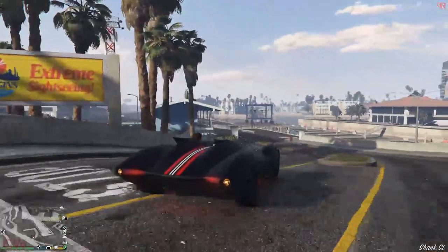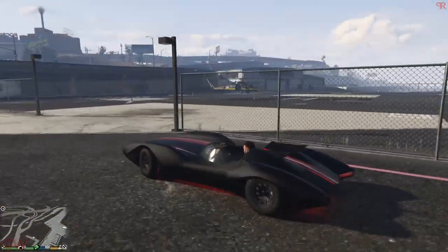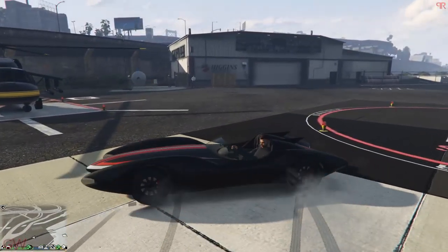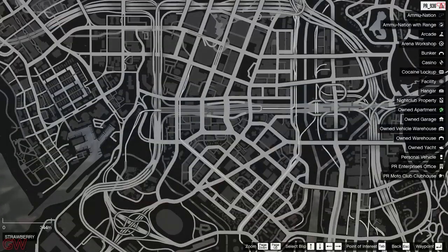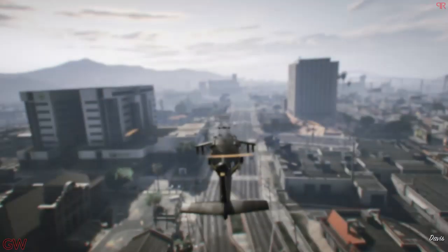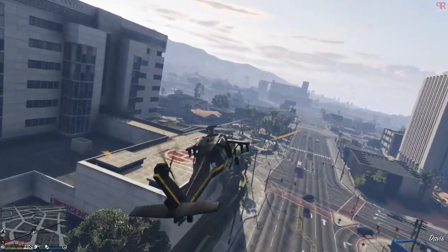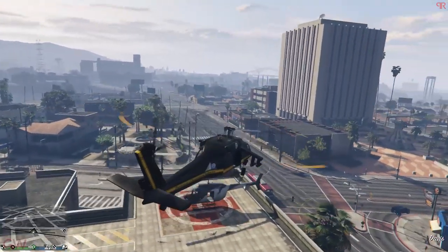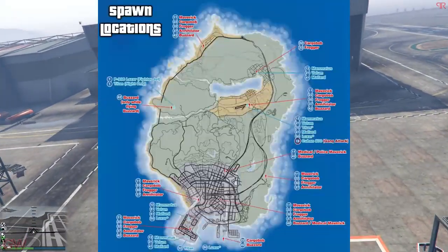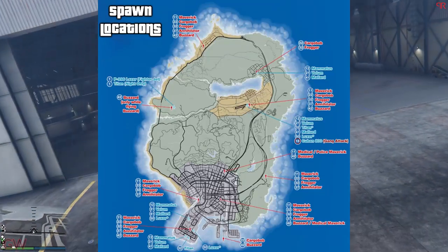GTA is a big map and going from one place to another — from the city to the upper section or from bottom to top — takes a ridiculously long time. The best option is to get yourself a helicopter, which can be obtained from various parts of the map. If you go to the airports and runways, you will even get random planes you can use. Make use of these and save time while playing. Here's a pic which shows all the locations on the map from where you can get aircraft.